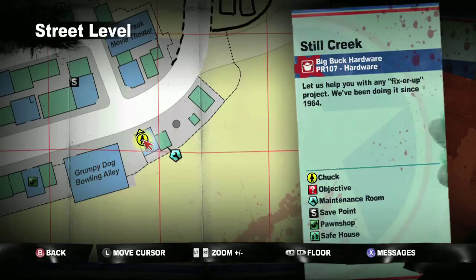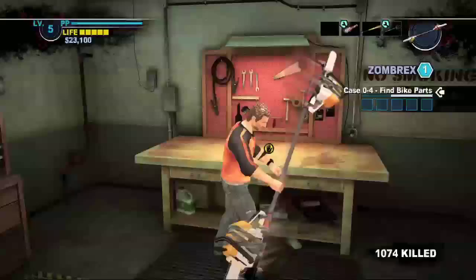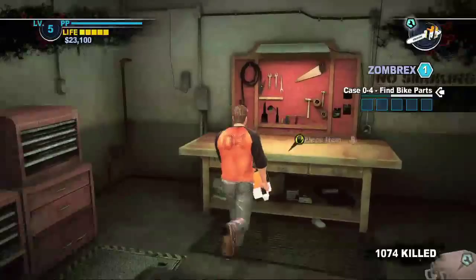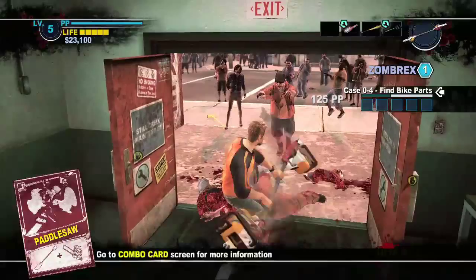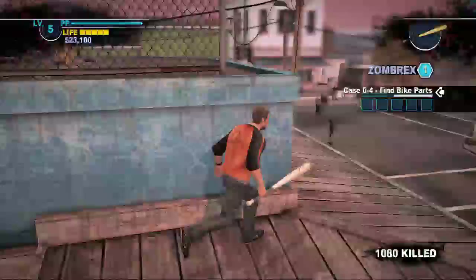Then we're going to run over to a very close workbench — you can see the little green box right here. This is the one people probably recognize the most because it's in a lot of the trailers. It's pretty cool. You can see it in action here — zombies really hate to die this way.